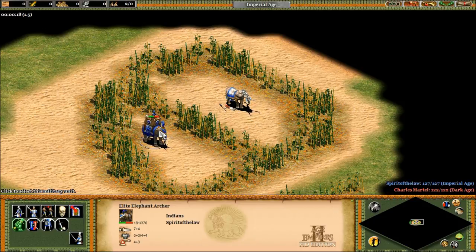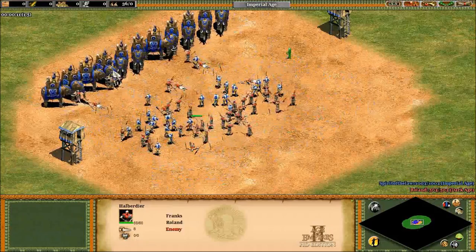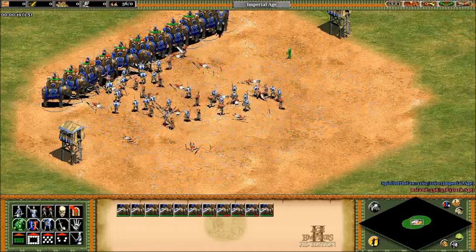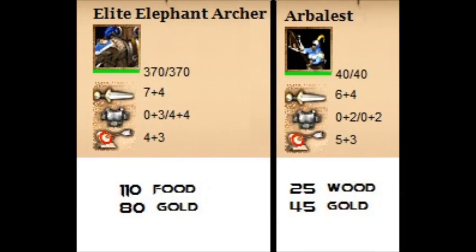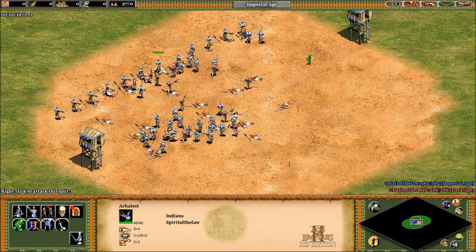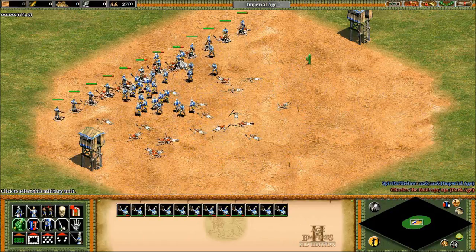You could argue the Elephant Archer doesn't necessarily have to be in the front lines taking hits, since it has enough range to hide behind other units and fire over top. The only problem with that is if you're not making use of its extra health in the front lines, and you put your elephants as supporting fire in the back, you're paying 110 food and 80 gold for something that an Arbalest could be doing instead at 25 wood and 45 gold. You could even argue that Arbalests are more effective in that role, since they get extra range over elite Elephant Archers.